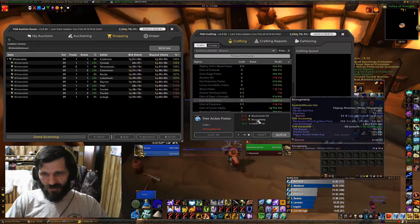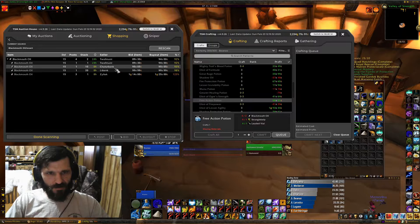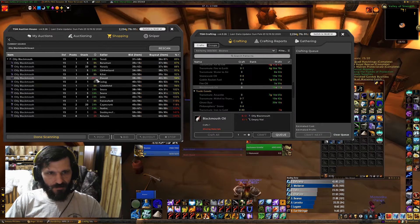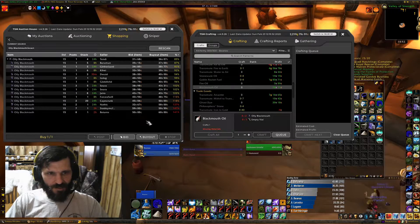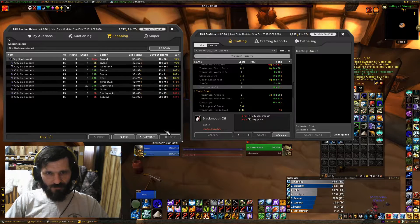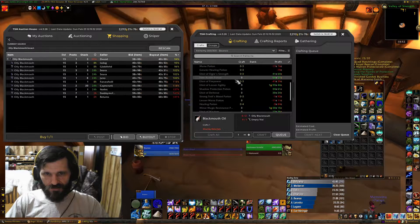Free Action Potions are looking good. I have 33 Stranglekelp already sitting in the bank, so maybe we look at Blackmouth Oil — 99 to 94. Let's see what we can make them for — looks like we can make them for about 70 a pop, that'll get me 20. Buy out, buy out, and then we'll buy these two stacks of five. We got a six and a four — that'll get me 40 Blackmouth Oil, which is exactly what I need to make 20 Free Action Potions.